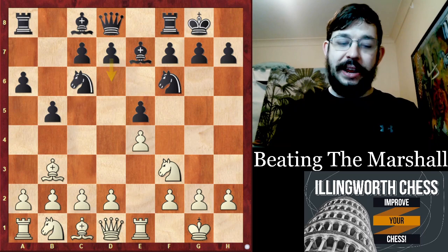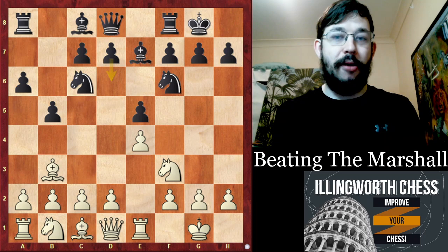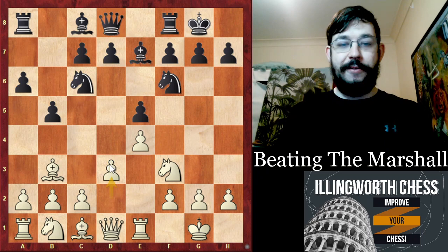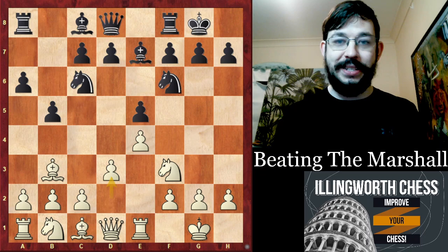We can see that this is not going to be the video where we prove White has a forced win in the Marshall and Black should resign. But it's a way to set some problems and ask tricky questions. Unless your opponent is a top theoretician, it's unlikely they'll be well prepared. So the answer is the move D3 — this is the move I'm recommending in this video. It's good to see how some of the other lines play out so we know why we're not playing a more common move.